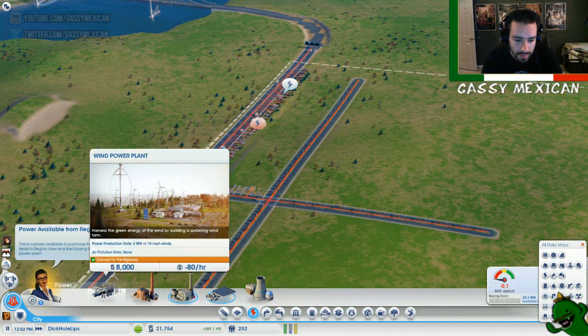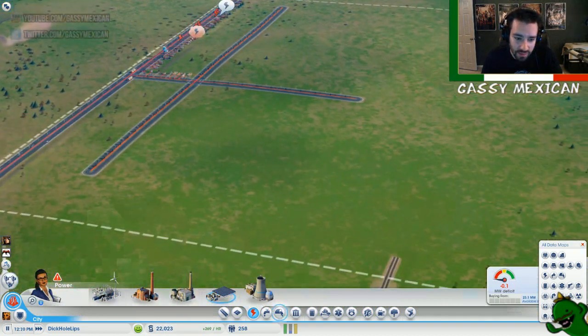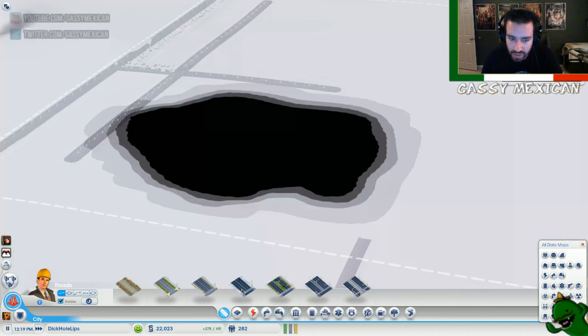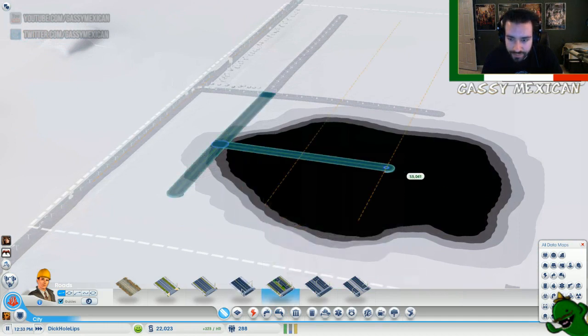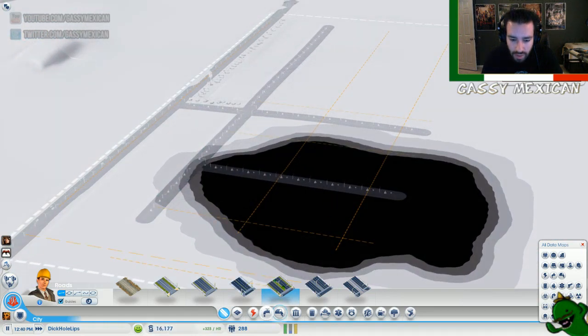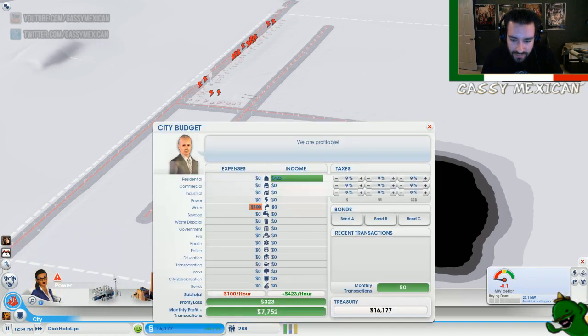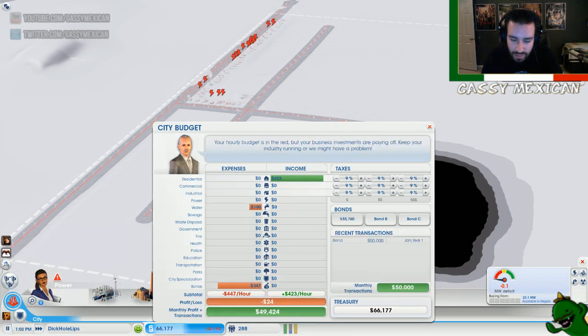We need power. We've got money, so I guess we could have an oil power plant — it's probably the best thing to do. Let's look at our oil again so we can make a street go out this way. We'll put our oil power plant right there. I can't afford it quite yet, so let's take out our first bond — a 50 grand bond. That'll be fine.